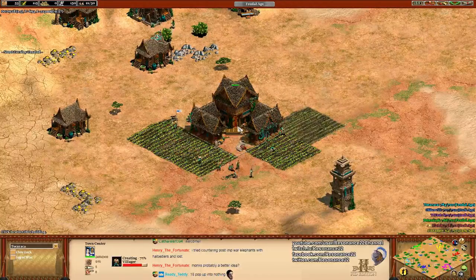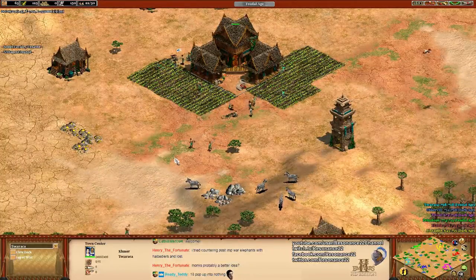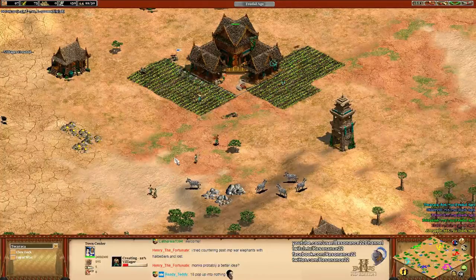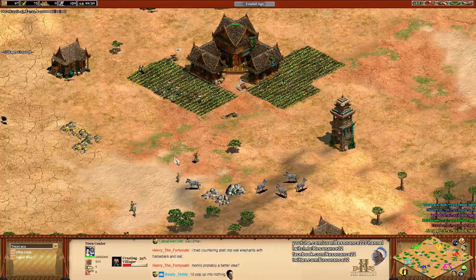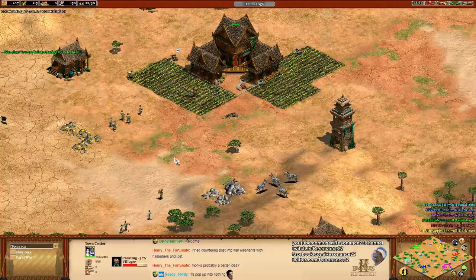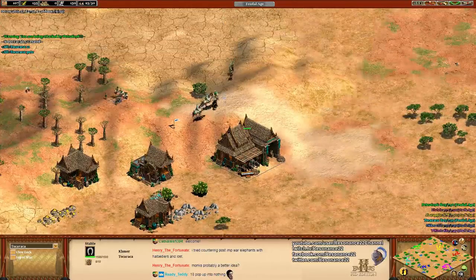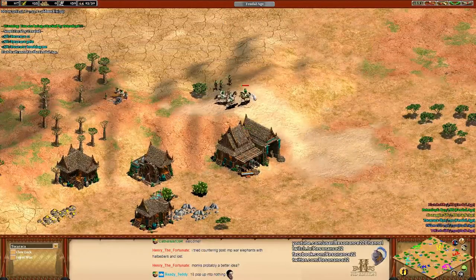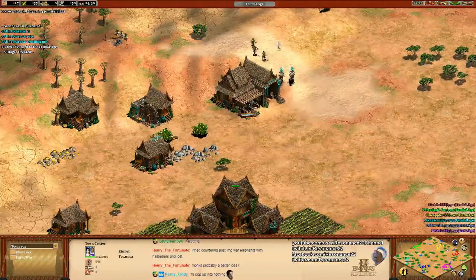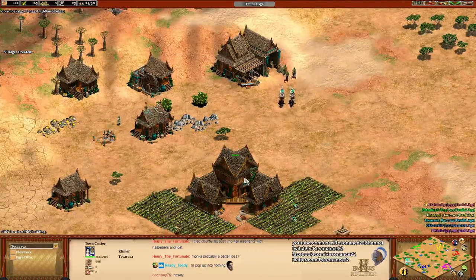That still applies when dealing with Ballista Elephants, but Ballista Elephants have the same weaknesses as both a cavalry unit and a siege unit, so you can deal with them with halberdiers provided you have some onager support at the back, some bombard cannons, etc. Heavy camels and Paladins can also be good. Tokuraka is going for an extremely fast Khmer scout rush because he has no building requirements.